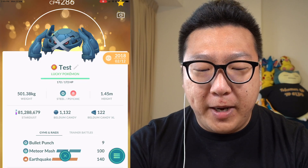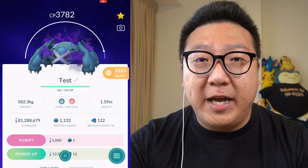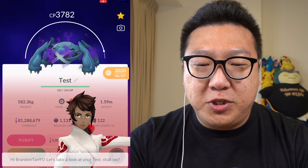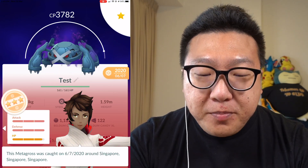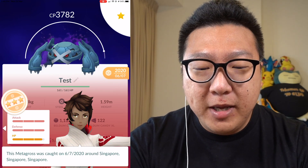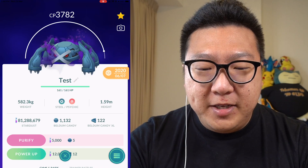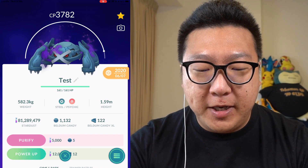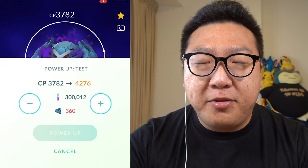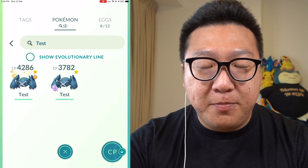Metagross with Bullet Punch and Meteor Mash. The second one is a Shadow Metagross at level 40, also with Bullet Punch and Meteor Mash, with IVs of 15/15/14 — close enough to a Hundo. You can see it still needs 360 XL candies to power up to level 50, confirming it is level 40.